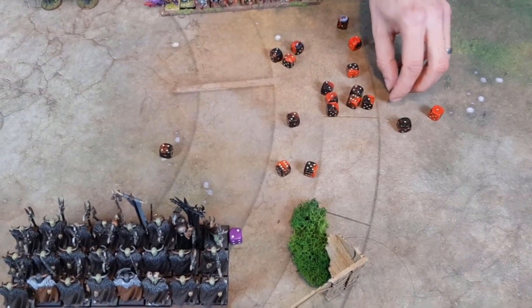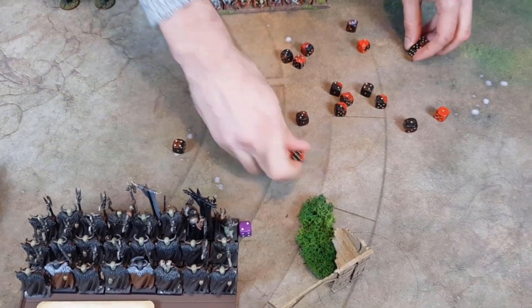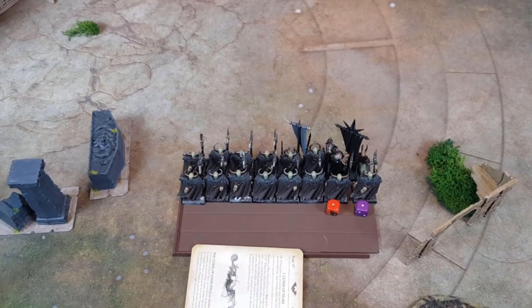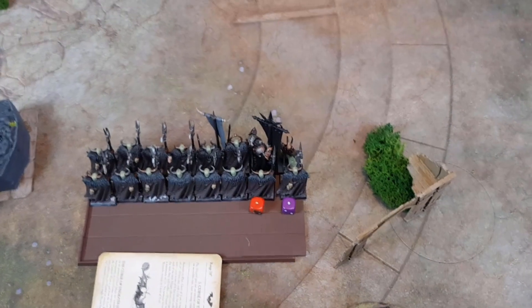Curse of Years rolls this time on fives — one, two, three, four, five, six, seven. Seven more Warriors dead. Following losing those seven, we also lost the Champion, and both the BSB and Sorcerer have taken another wound each. That means it's a panic test.